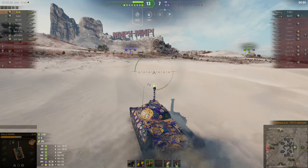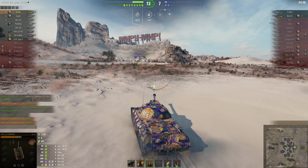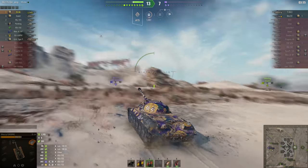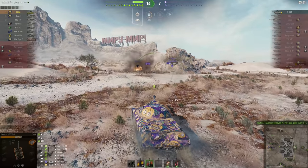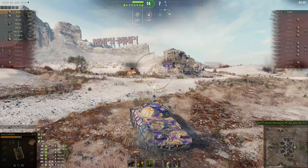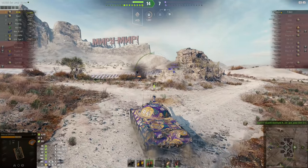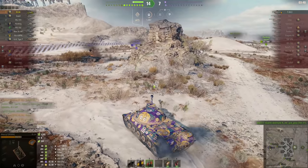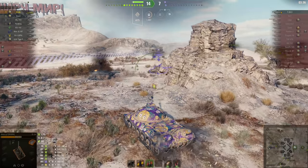S1 and T34-3 — somebody needs to kill one of them and then hopefully reduce the other to such low health that a single high explosive shell can kill him. Come on, team — oh there we go. One enemy tank remaining: the T34-3. Can you take them out with one high explosive shell? Yes, we can! And that, kids, is how you earn yourself a Fadin's Medal.